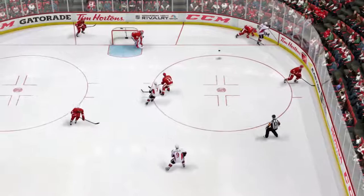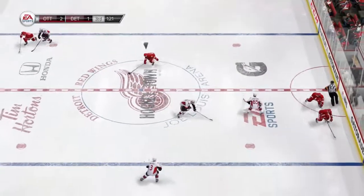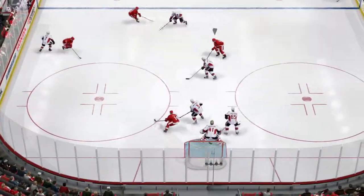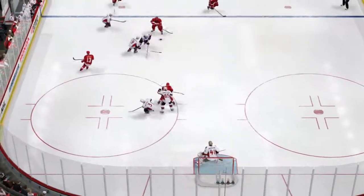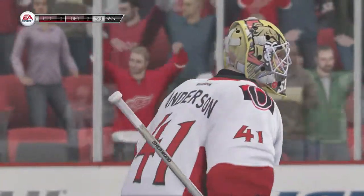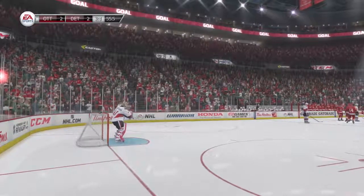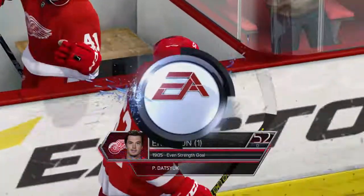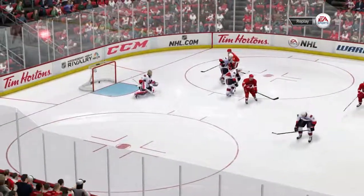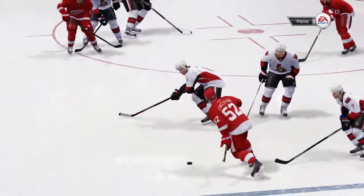The Red Wings with a faceoff win. Datsyuk's carrying it through center. Good chance here. He's got a wonderful centering pass. Score! And that has tied the game. He had a lot of time and space there to let that wicked shot go from far out. That is a heavyweight shot. I'm sure he's disappointed, Edzo, that it's a goal against — he's probably happy it didn't hit him. That thing was a rocket.